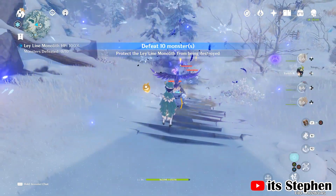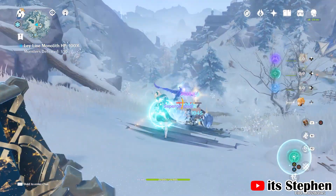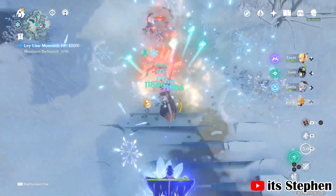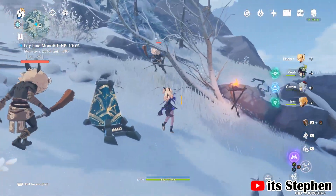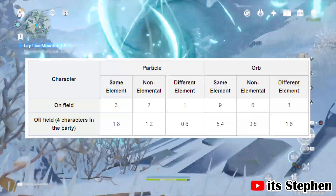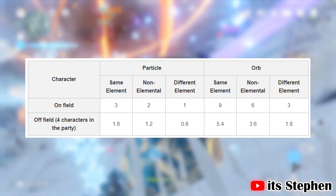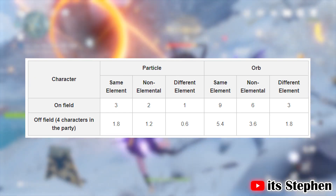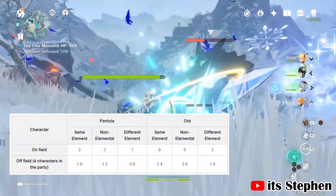All characters generate elemental particles when they use their skill, except Kiki and Barbara. However, the amount of elemental particles they create are all different. You also get energy or elemental particles when you defeat an enemy or make their HP go below a certain threshold. Here is a table showing how much energy a character will gain if they collect the particles. Characters that are not present on the field will gain 40% less energy. I will be using Jean as an example.